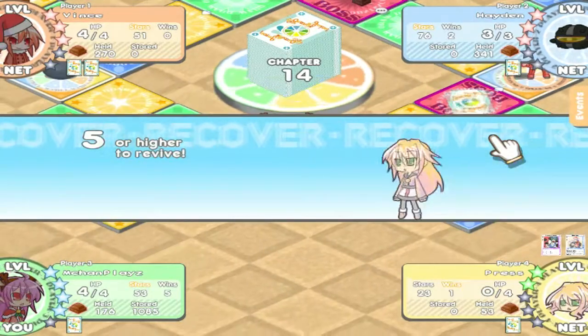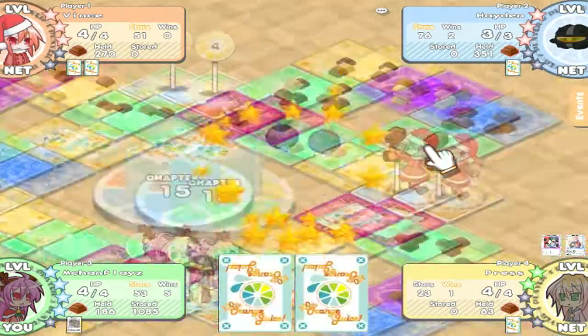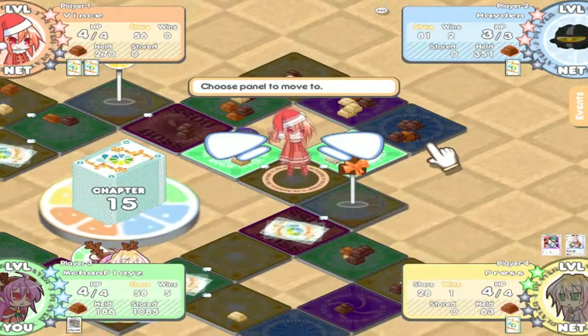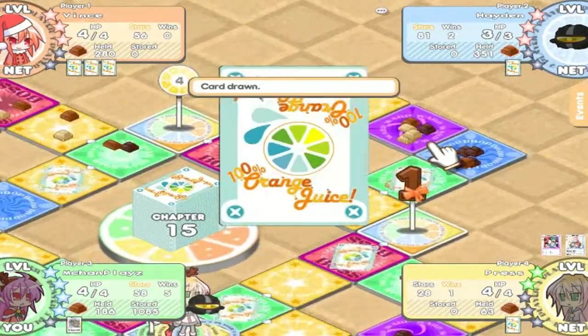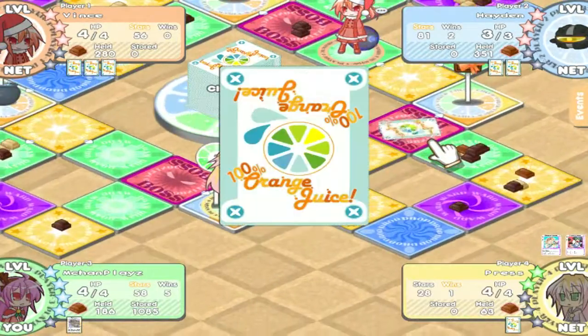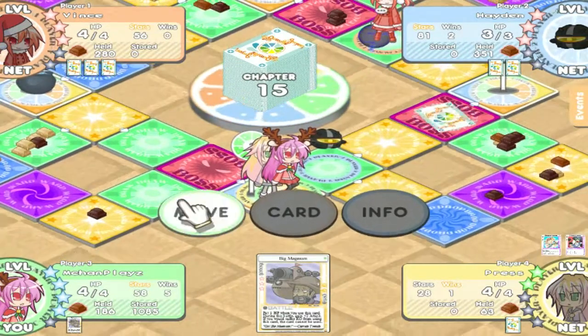To continue explaining revives: whenever you fail your resurrection roll, the required number decreases each time until it hits one, at which point you revive automatically.